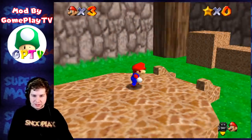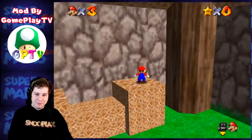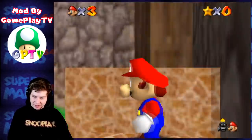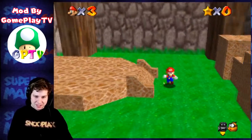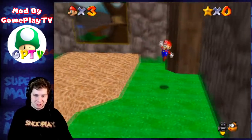It boots us out to this custom painting level — looks like it's kind of based off the Bob-omb Battlefield painting level. Everything about this hack, I'm honestly so impressed by it so far. I guess Mario has a sparkling effect all the time too, which is very cool.